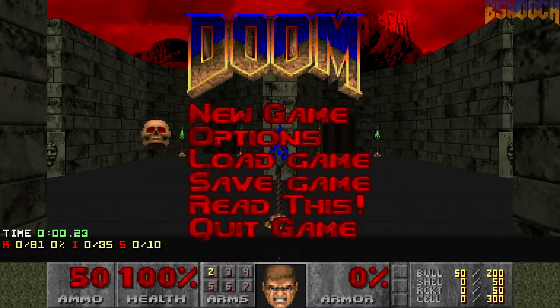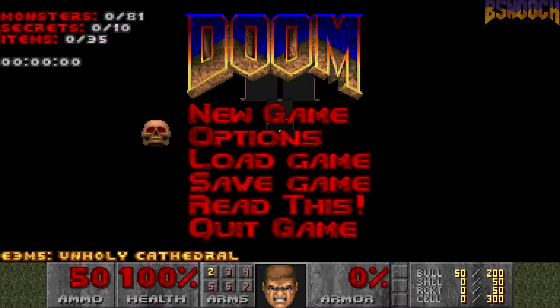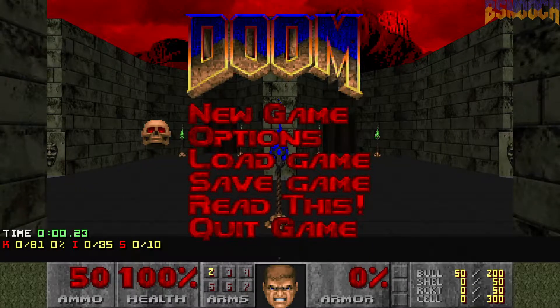What's up guys, this is Biz, back again with another episode of my 100% playthrough of the Ultimate Doom, on the Ultraviolence difficulty with fast monsters enabled. As always, I start each map with nothing but the pistol, going for 100% of the secrets and kills, and no saves are allowed. This is E3M5, Unholy Cathedral — 81 monsters, 10 secrets. Let's do it.